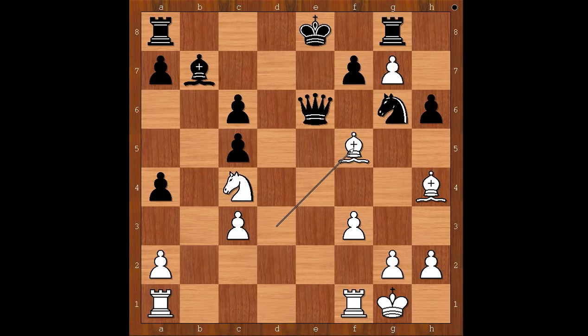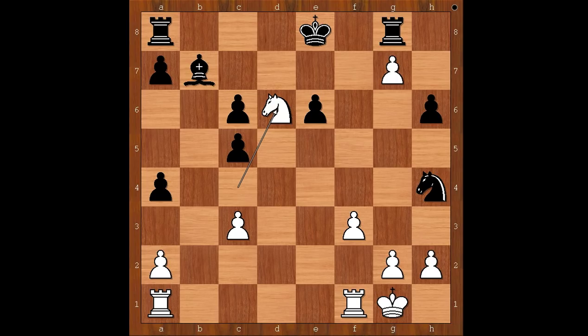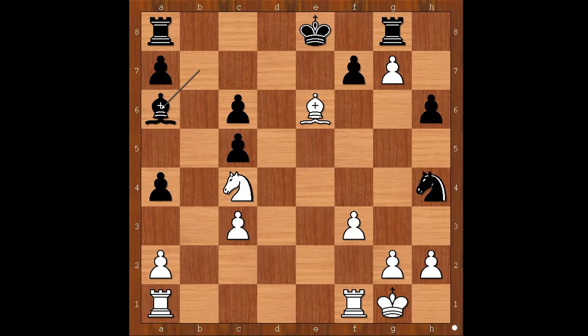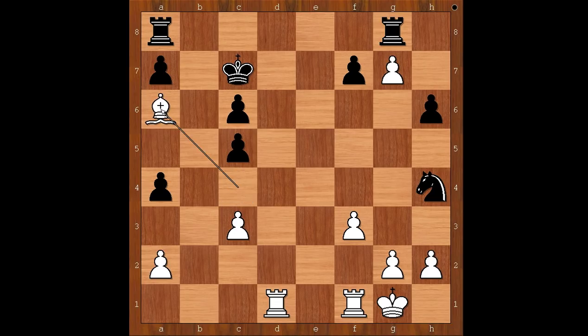Seeing all this, Hecht decided to chop the bishop on h4. Bishop takes, queen on a6, bishop to a6, removing the target. If f takes on a6, then knight to d6 check, wins the bishop on b7. Bishop to a6, knight to d6 check, king to e7 — which piece to save? Bishop to c4 was played. Rook takes on g7. If king takes on d6, then rook from a to d1 check, and after king to c7, bishop takes on a6.